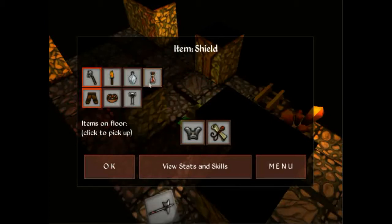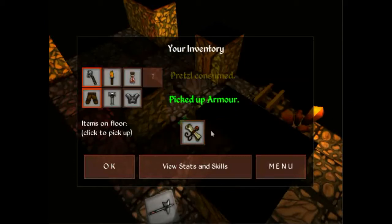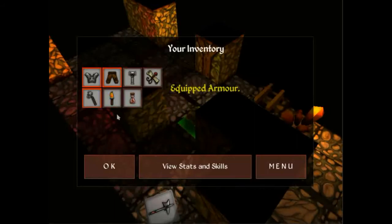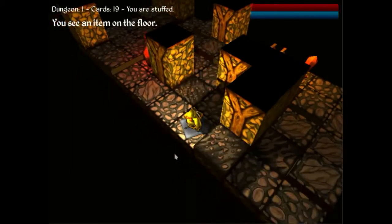My inventory is kind of full, so I'm going to consume that and consume that. I'm going to take that, and there's this - that is armor. I've never found really decent armor before. It's random, so I don't know what we're going to find.